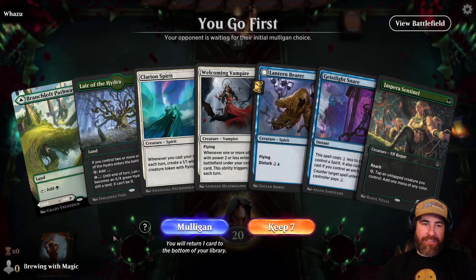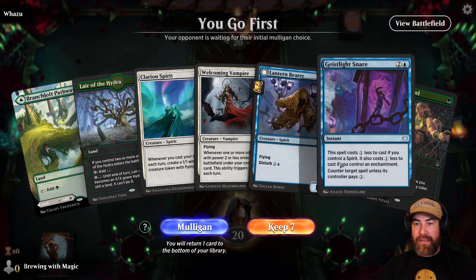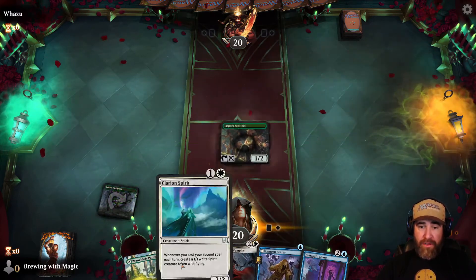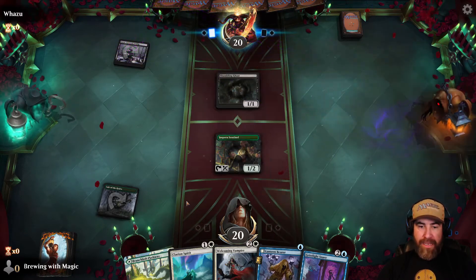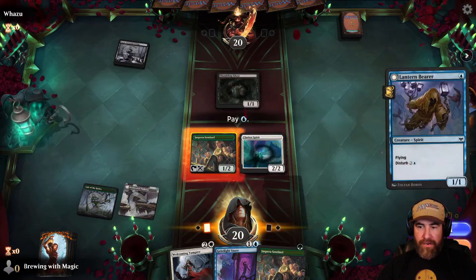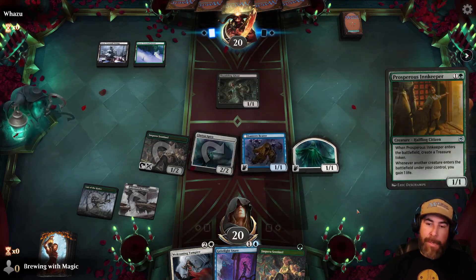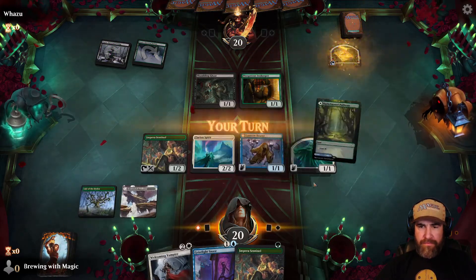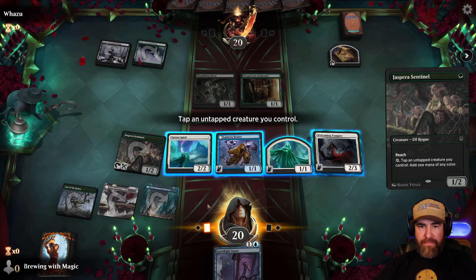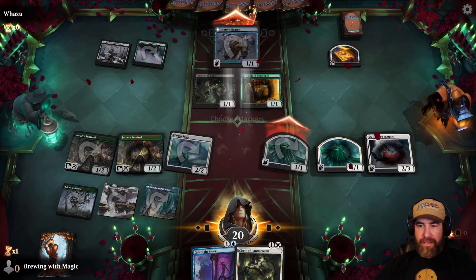Game 2: We go first with a Hydra, Lair of the Hydra, and a green/white pathway, plus Clarion Spirit, Welcoming Vampire, Lantern Bear, Geist Light Snare, and a Sentinel — keeping this hand. We lead with the Hydra into the Sentinel. Next turn: Clarion Spirit and Bear for a big turn. Opponent plays Shambling Ghast — we throw Circle of Confinement on white, then play Clarion Spirit into Lantern Bear. Autopay gets a trigger.